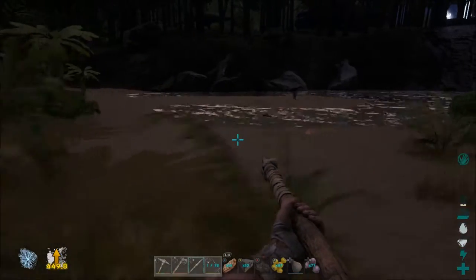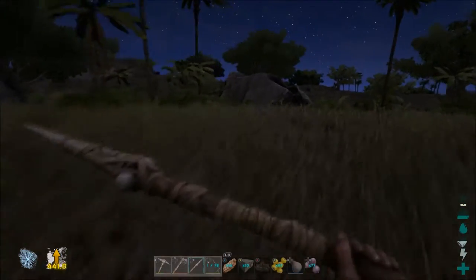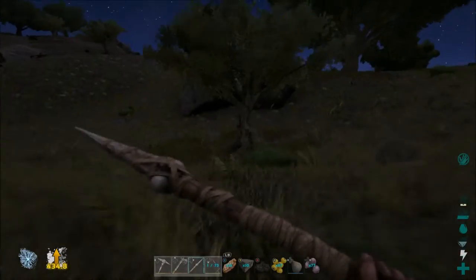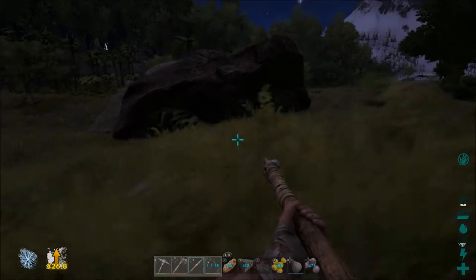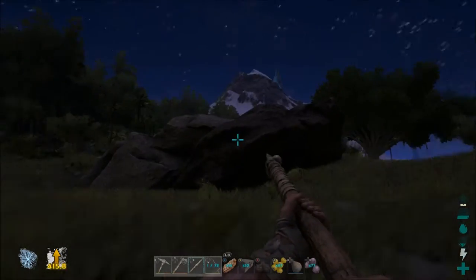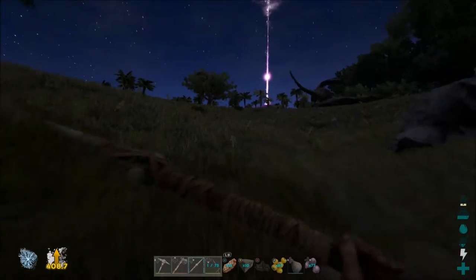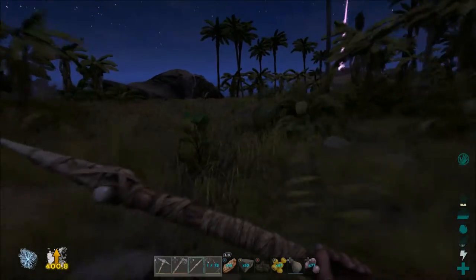I'll probably have to clear out a bunch of these trees. Oh no — there's the sarco! He saw me. Run away! That'll be a problem — I'll have to figure out how to kill that thing. I thought I lost aggro, but he's still coming. I can get up on that rock. It may just be easiest to build on the beach, over in this area.